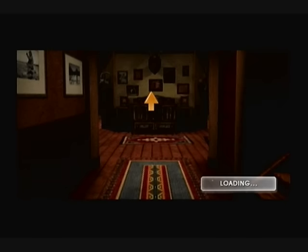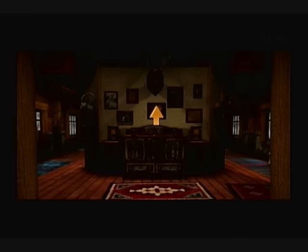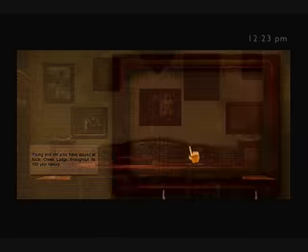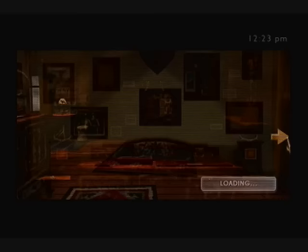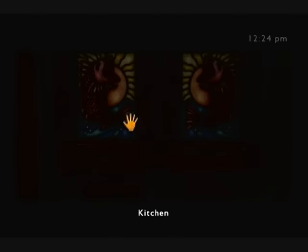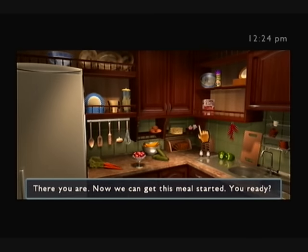Alright, now the kitchen is just right over here — loading — oops, I don't want to look at the wall. The kitchen is to the right. See this door here? You can kind of see it; it's very dark and shadowy. Not very bright, I'm afraid. But here's the kitchen, let's cook. There you are. Now we can get this meal started.